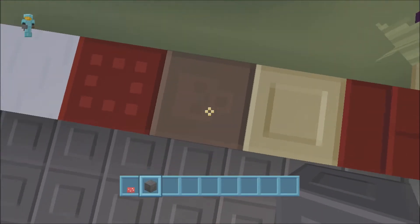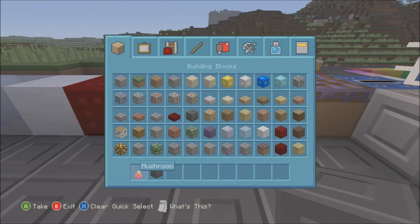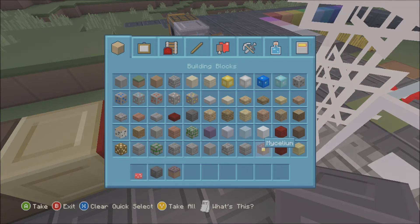Soul sand has got this little skeleton face on it — this one here is really nice, I like that. You can use that as like a box. That's end stone, then you've got obviously your full version and that one is mycelium.